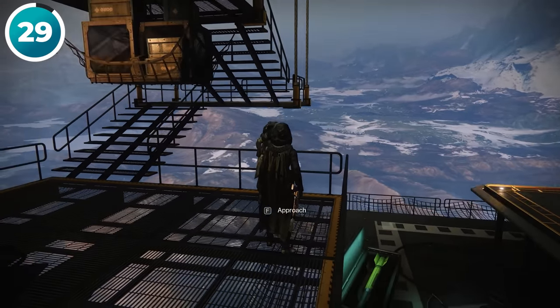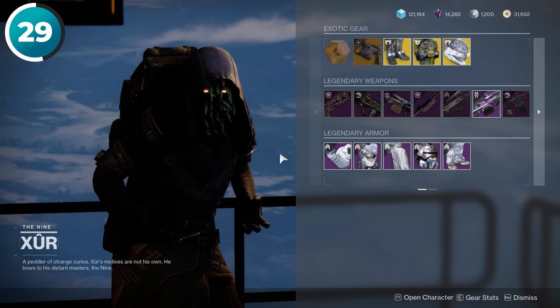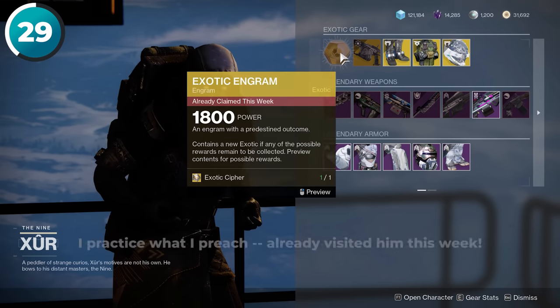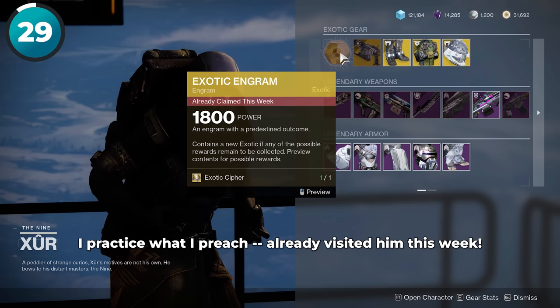Xur is pretty amazing, and especially if you're a new player, you're making a mistake if you don't visit him every weekend. He often sells some pretty amazing rolls, and you can also turn in his random exotic every week for a chance at a big upgrade on some of your favorite exotic armor.